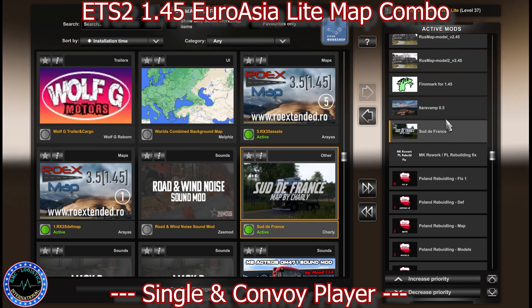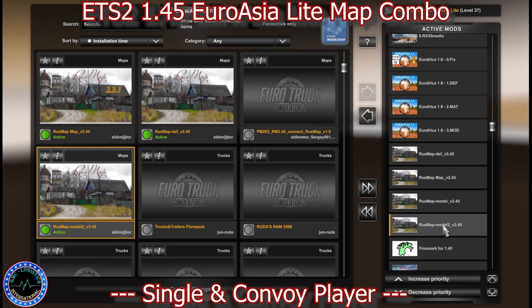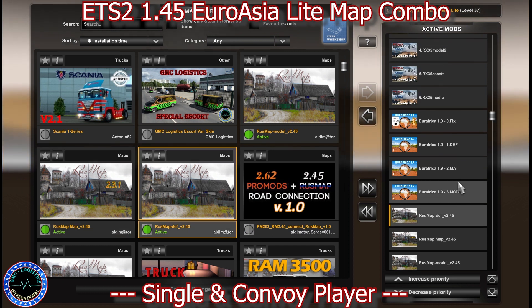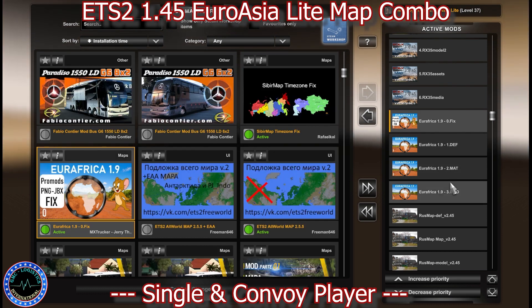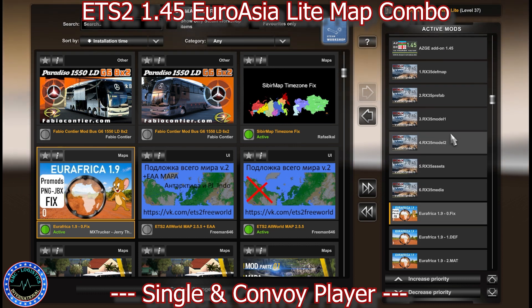Then we have Sudafrance, Italy UAMP, Finnmark, Rasmap Model 2, Rasmap Model, Rasmap Map, Rasmap Def, and then EuroAfrica Model, EuroAfrica Materials, EuroAfrica Def, and EuroAfrica Fix for ProMods — mods created by Jerry together with MX Cracker.